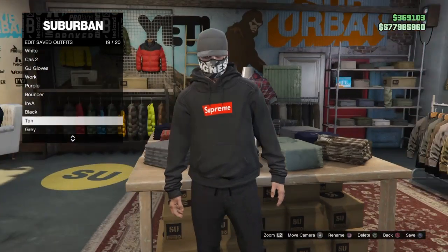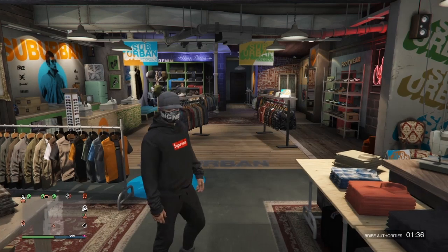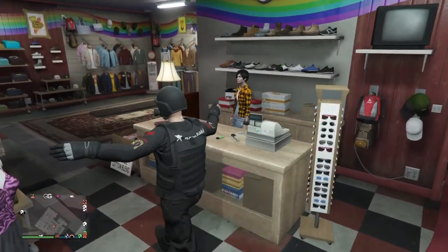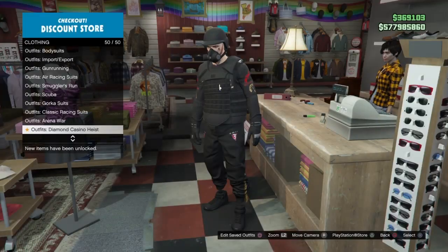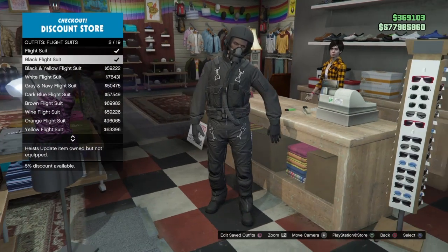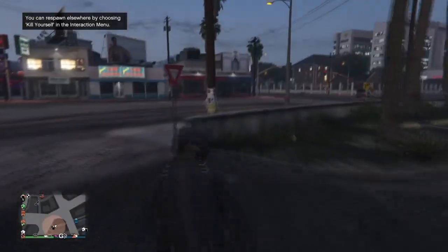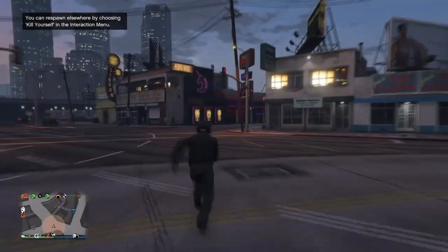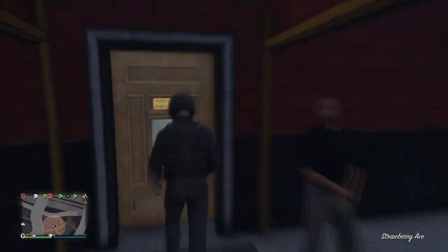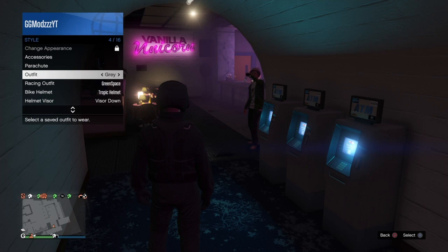You can save this outfit by making your way to any store or the mask store. That was the second glitch. For the third glitch, I'm showing you a glitch that's been around for a long time but is still working — it makes your modded outfits look much better. Go over to the flight suit and equip it. We'll be merging the flight suit tube onto any outfit. Make sure you're at the clothes store opposite the strip club, then run over to the strip club with the flight suit on.